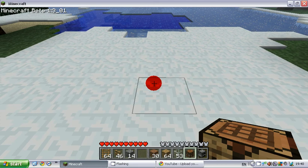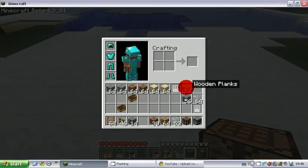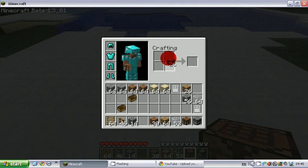To make it, you click 'I' for inventory. To get wooden planks, all you have to do is cut down some wood and put a square of it in any place of the crafting bar at the top of the screen in the inventory. I already have the wooden planks.